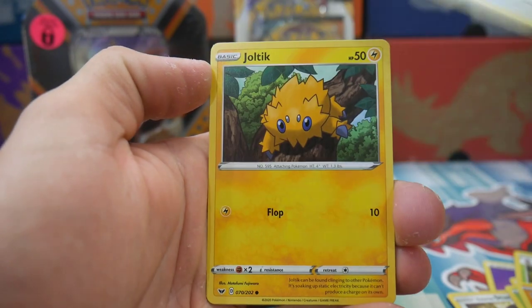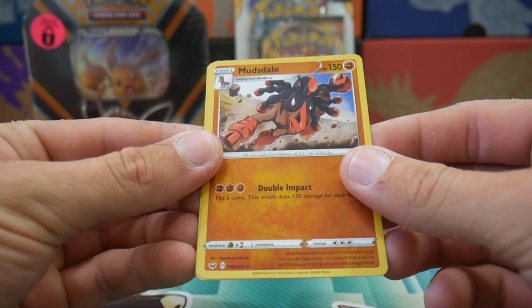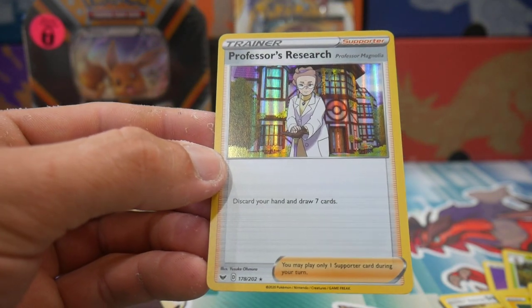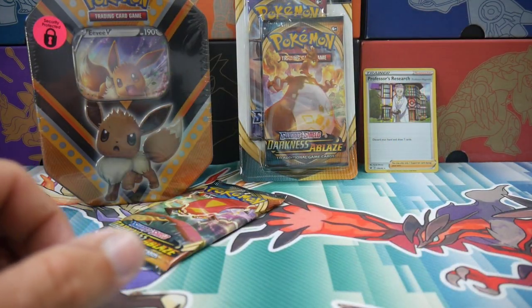We got a Boltoy, a Wooloo, a Galarian Farfetch'd, Sandite, a Mudsdale which is a Rare Reverse Holo, and a Professor's Research Holo Foil to finish off that first pack. So we did have some first pack magic right there.